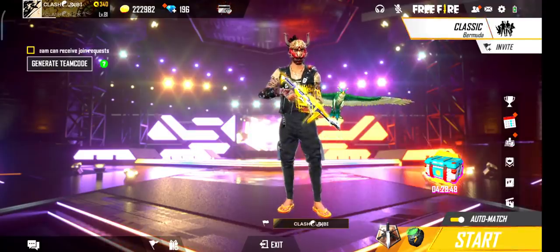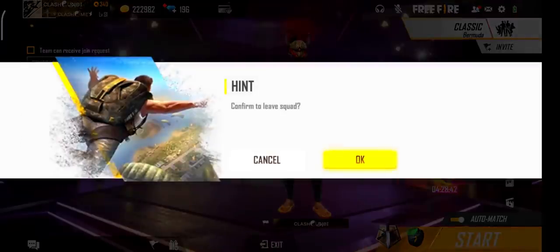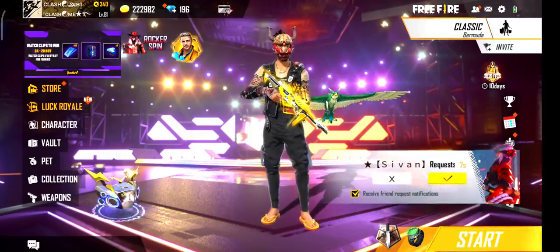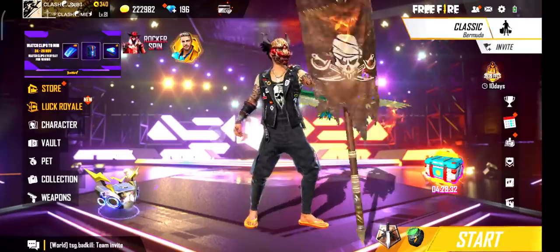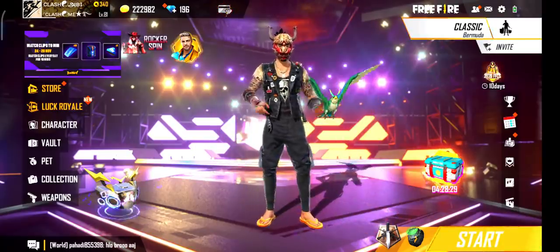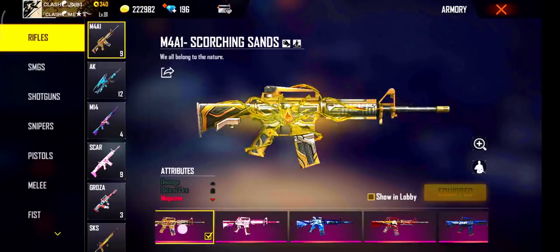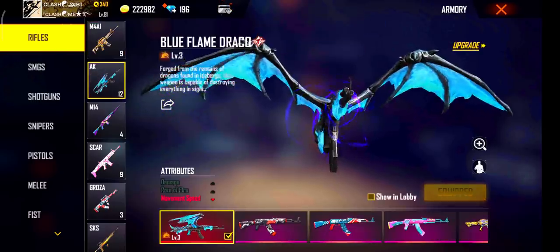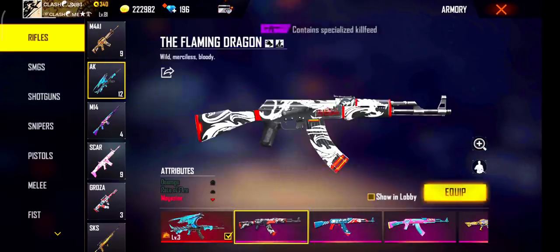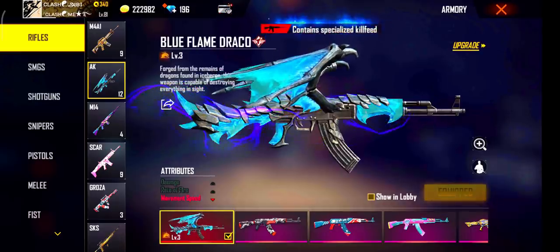That would have a small skin. Some skins are very good, some are very bad. This is the first gun skin collection. If you have a second skin, you can also see it at a third level. This skin has 3 levels, and it is a second skin in the third skin.